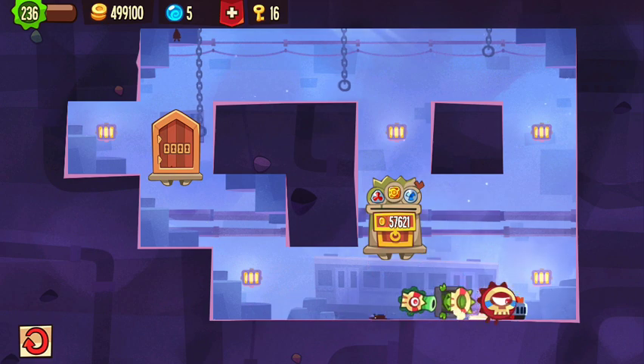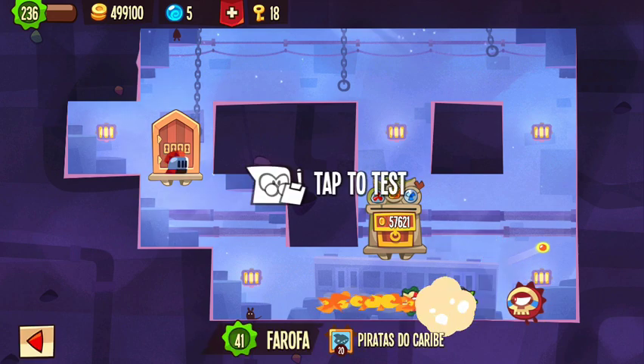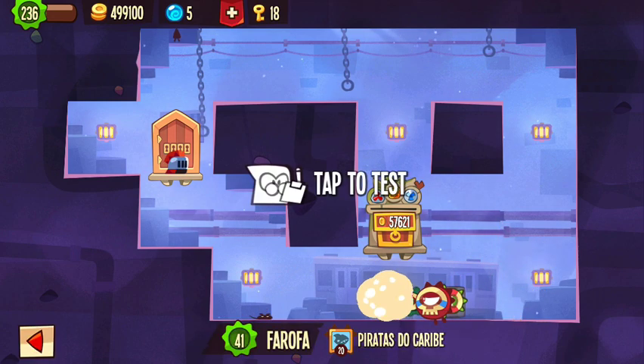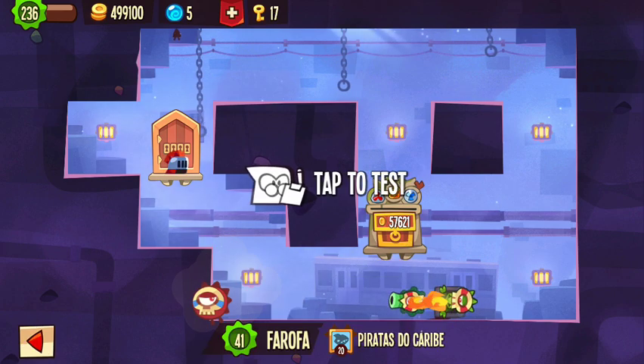Then if you jump over there and miss your delay, the gun will get you as well. Or you will run into the flame or the gun will shoot you again. Or if you just wait too long, you run into the red guard.